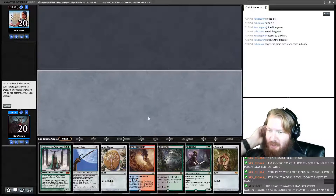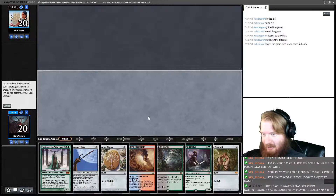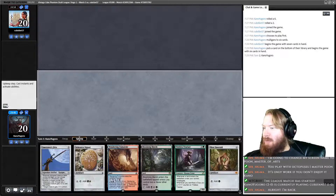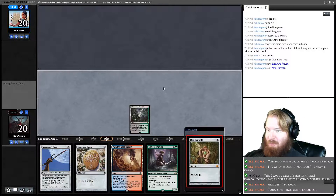We either put back master or we put back tracker. The sequence is: if we start tap land, we untap, play a Mox, play a land, play Tracker — then we don't have a land to activate Tracker. Alternatively we play a land, play a Mox, play a Signet, play Tracker, play a tap land. I think I put back Master here. Turn one Tracker is cool — this is not quite turn one Tracker unfortunately. So we start Blooming Marsh, play Mox Emerald, and play Selesnya Signet.